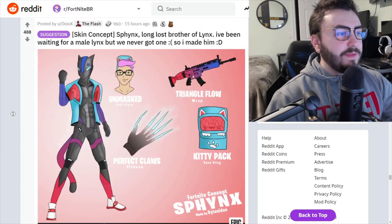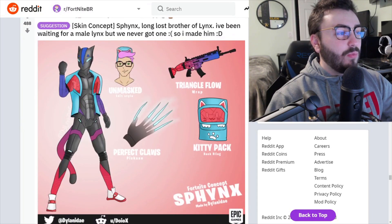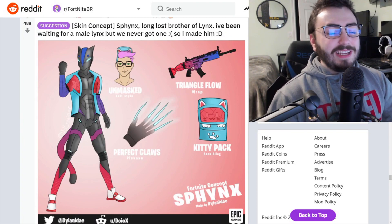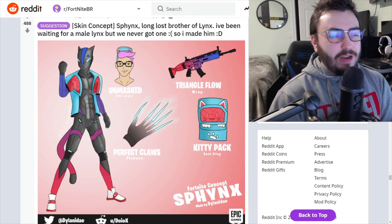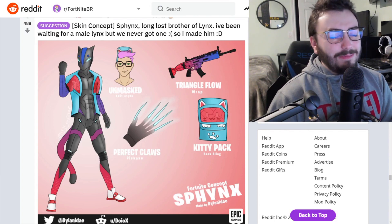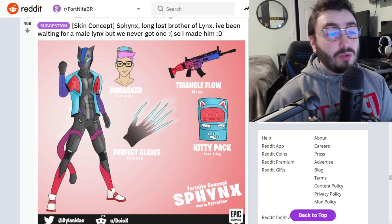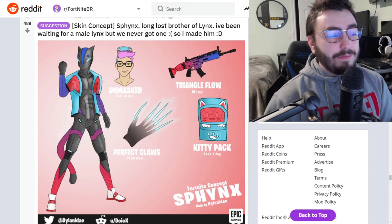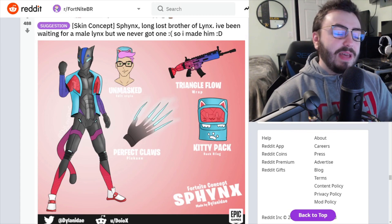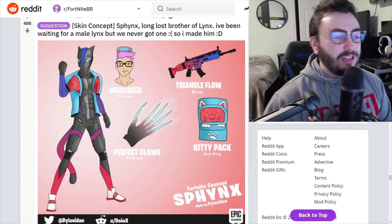Skin concept Sphinx, lost brother of Lynx — I've been waiting for a male Lynx but we never got one, so someone made him. Lynx is part of the story and such a popular battle pass skin, I'm surprised we haven't had a male counterpart. A lot of people don't like male skins, but it's a really popular skin with a really cool design. Lynx needs a wrap — that would look so good. I love the claws pickaxe. This is how you do a male counterpart for Lynx.